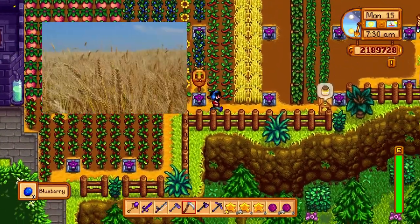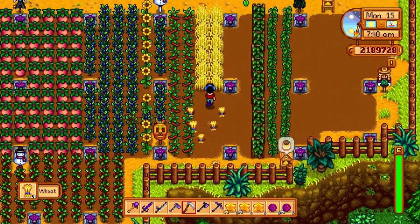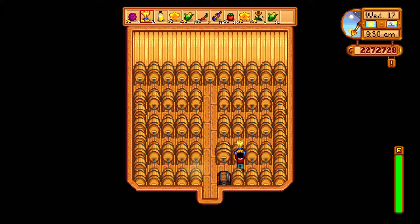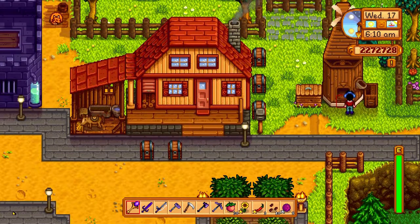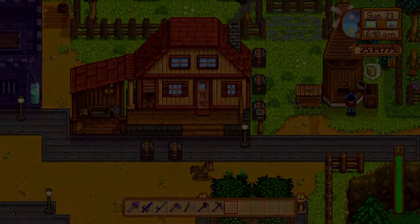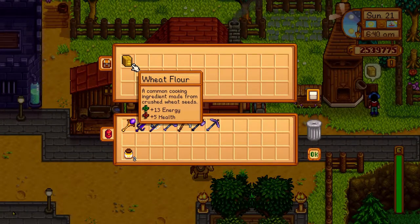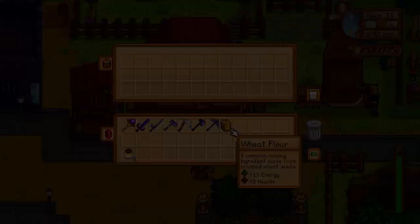Next up is wheat. Wheat sells for very little, so do not sell wheat directly. Instead, either put it into a keg — which produces beer that sells for 200 gold, pretty valuable — or put it in a mill, which is a structure you have to build, and that'll create wheat flour which you can use to cook without having to buy flour from Pierre, saving you a little bit of money.